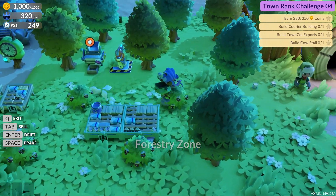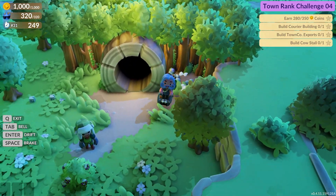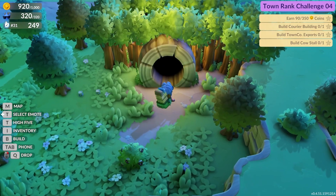So basically, you want to head over to the forestry zone right over here and this entrance right here. We'll go ahead and get off the Pill Bug. So you want to go in this entrance right here.